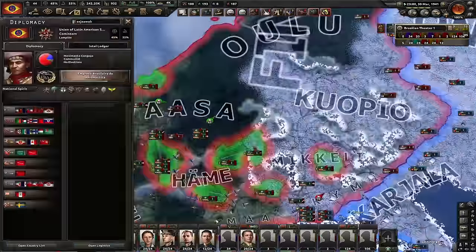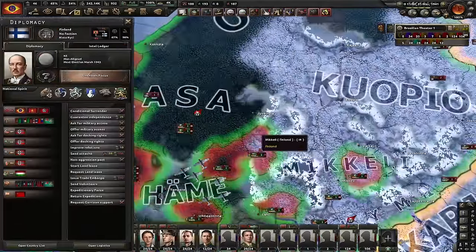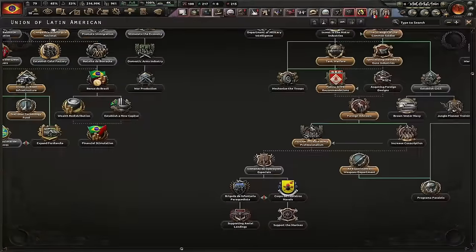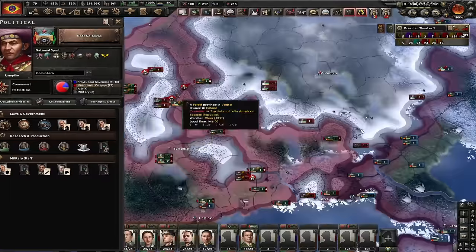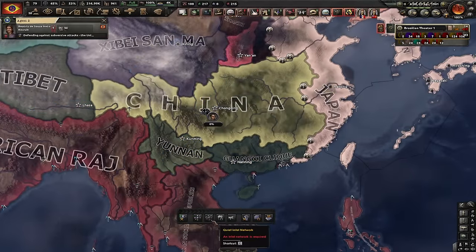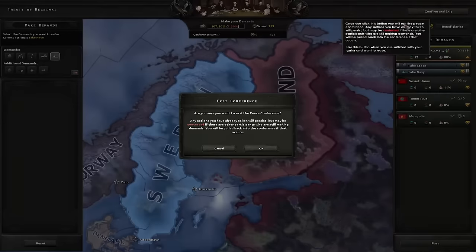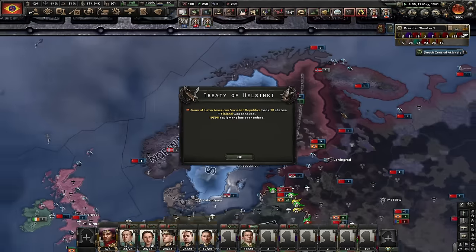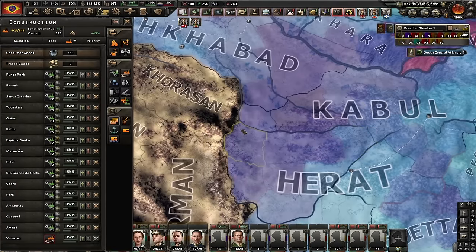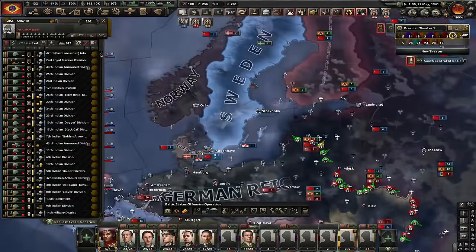I white-peaced Finland but I'm still at war with them — this is historically what happened to Germany in Finland. We need some operative slots so let's go for this focus. Let's start building an intel network in China since I'll have to fight them eventually. Finland is gone — I annexed them and stole their navy. For the elaborate trolling of the Soviet Union, I'm gonna start by building supply hubs in Afghanistan and get all these divisions to the Soviet Union.